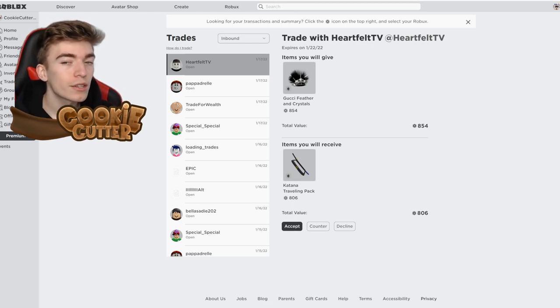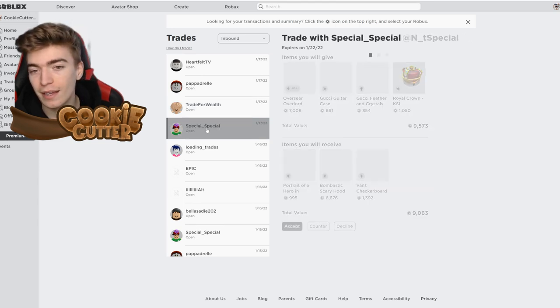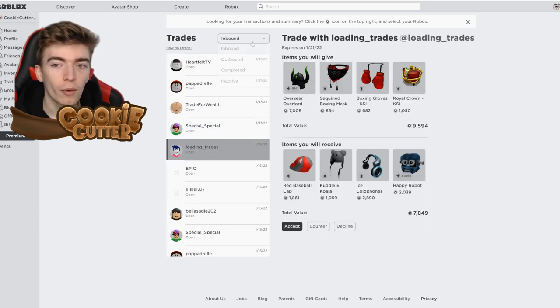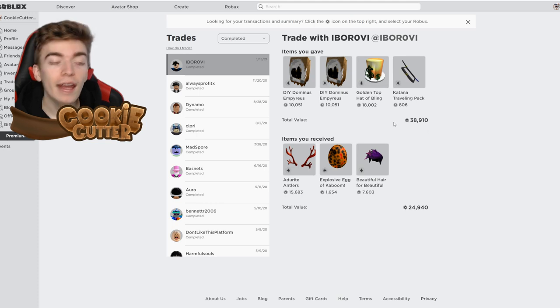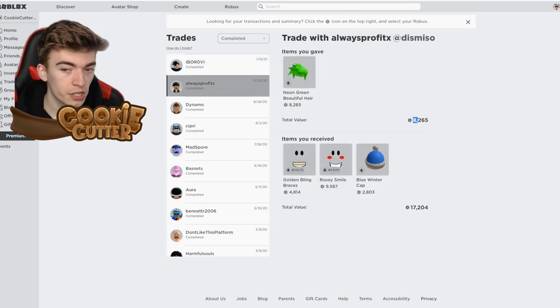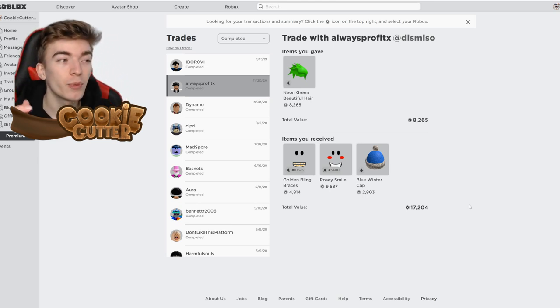Number seven: trading limiteds on Roblox. If you've earned enough Robux by following the previous steps, you're now able to trade or sell. I believe this does involve Roblox Premium. I'll show you some of my completed trades — as you can see I got completely scammed in one: I gave away 38,000 Robux worth of items for 24,000 Robux worth, definitely a bad trade. But this one is a good trade — I traded 8,000 Robux worth into 17,000.